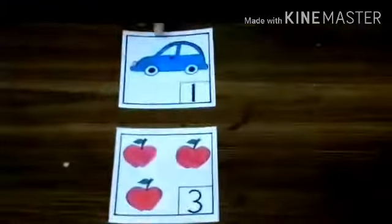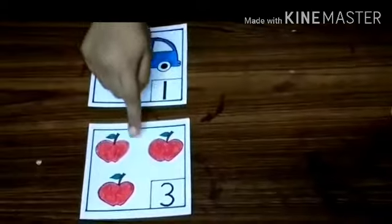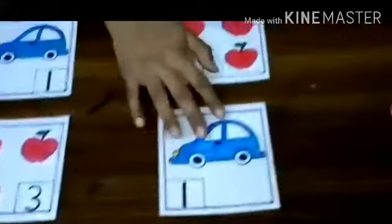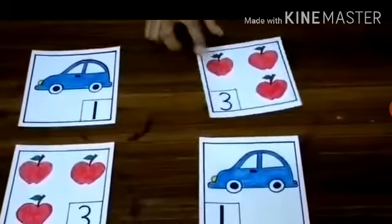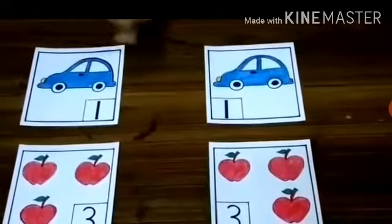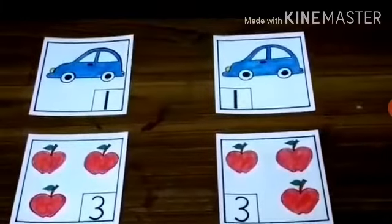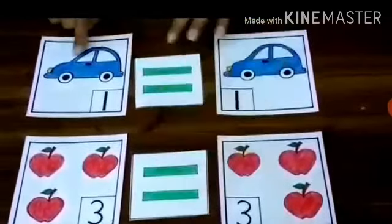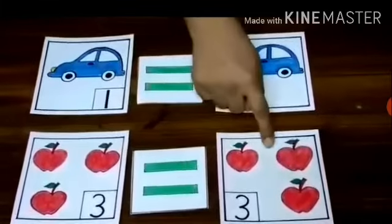Now, students, look at the pictures. What is this? This is a car. You are playing with cars. How many cars are here? What are these? These are apples. Three apples and one car — are they same? No. Now observe this — it becomes same. One car and one car, it becomes same. Three apples and three apples, it becomes same. So, it becomes equal. I am keeping the equal sign there. Very good. One equals one. Three apples equal to three apples.